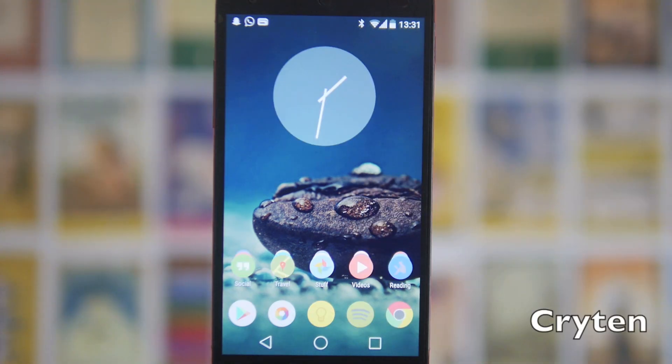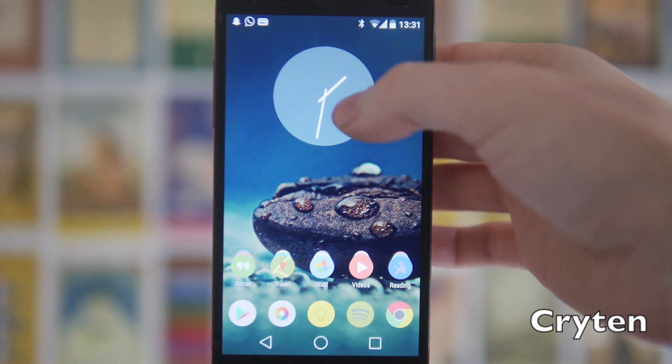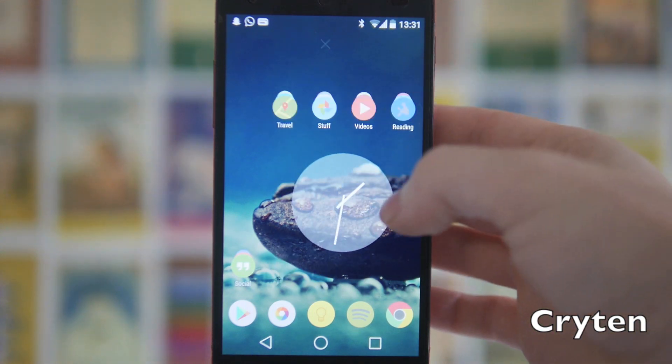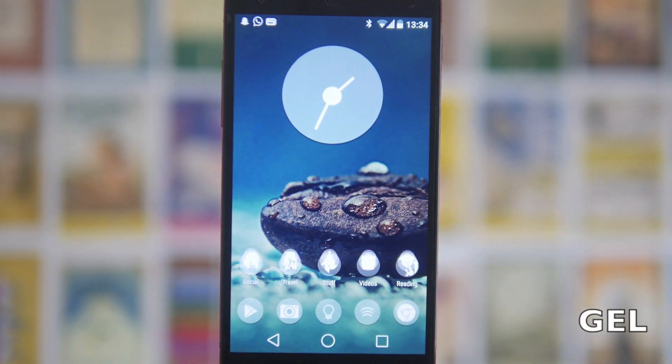Next up we've got the Kryten clock. This is one of my favourite icon packs — I've done 30 icon pack videos and Kryten is still probably in my top five. The clock is really nice as well; it's really minimal with a transparency on it, a really nice flat minimalistic clock.